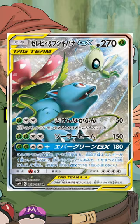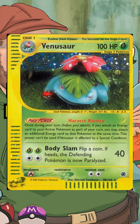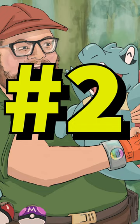Number 3 is the Expedition Venusaur. The cool thing about this card was that you could get it as a holo or non-holo in Expedition, but you could also get a jumbo version of it as a box topper.